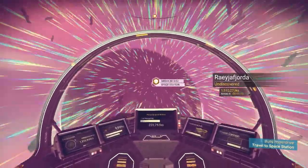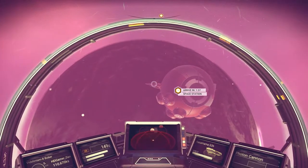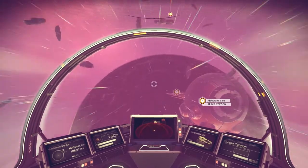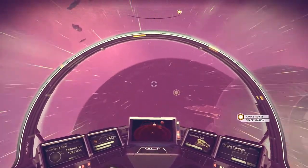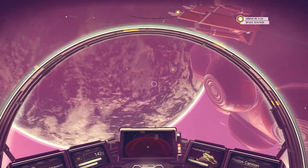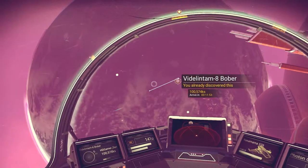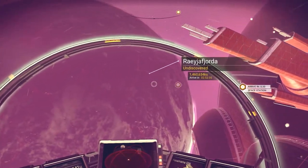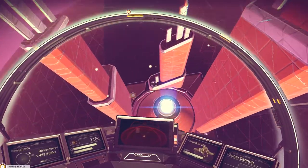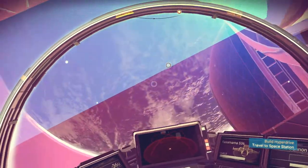I'm actually really interested in the space station — I'm also interested in the international space station in real life. How do we get in? Let's go around the other side. I don't want to go too quick and fly straight past it. There we go — is this it, under here? Maybe that's an entrance area. Oh yeah, here we go — can we get in there?